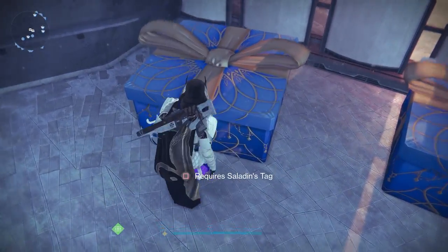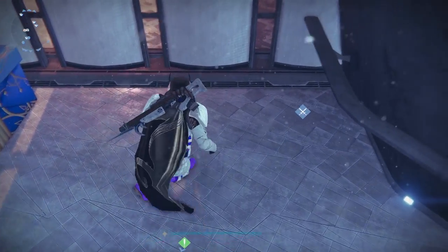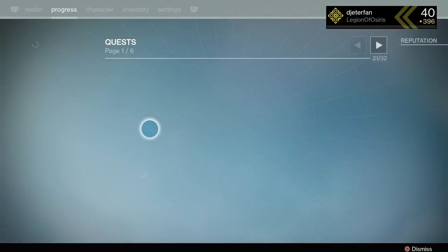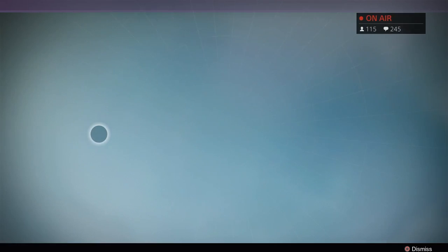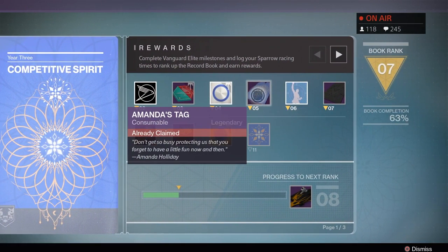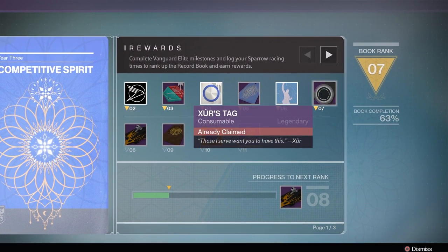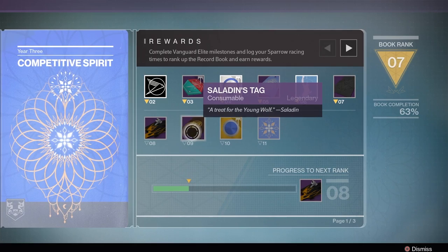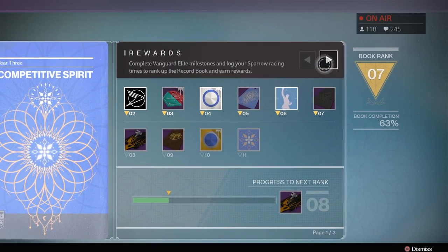If you have noticed, by the Iron Banner entrance here we have a bunch of chests — or at least we did up until I started opening up a few of them. Now if you guys have not checked your progress bar, you will see a new book here. This new record book — throughout the SRL and the new strike playlist there are a bunch of new things to do, just like when Rise of Iron first launched. And as you go through this book you're going to unlock the tags, which are required to unlock these chests.